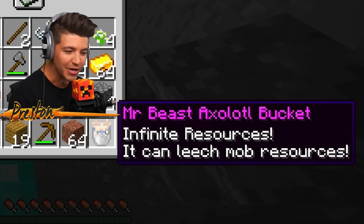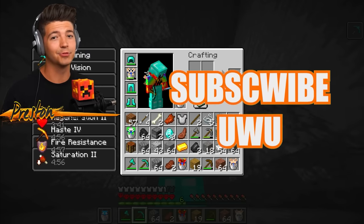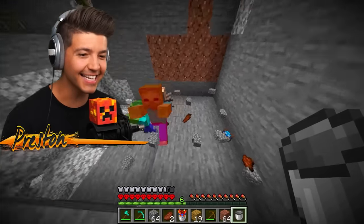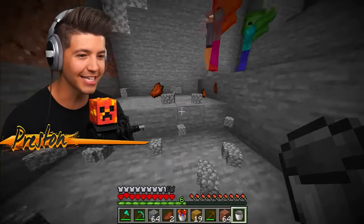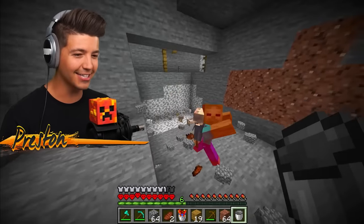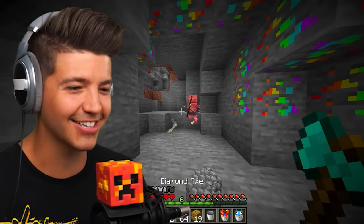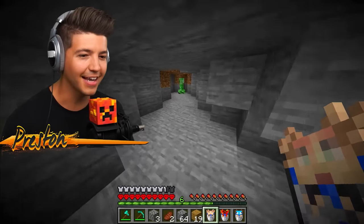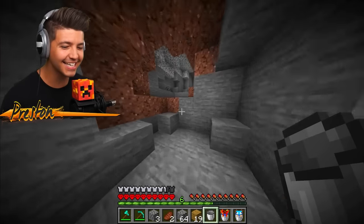The Mr. Beast Axolotl just says 'infinite resources' - we're going to find out what that means. He jumps onto hostile mobs and makes them drop their items, so zombies are spam dropping rotten flesh - he's like a vampire axolotl. He latches onto skeletons making them drop bones - 21 bones! He makes creepers drop TNT blocks! The Mr. Beast Axolotl might be my favorite so far.